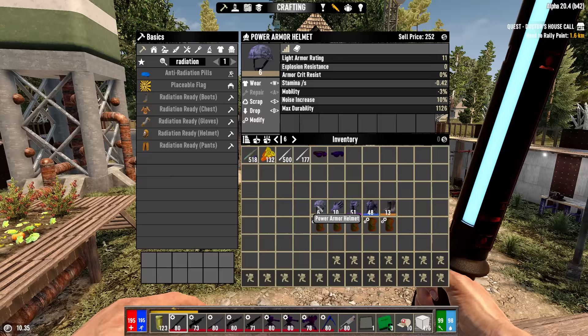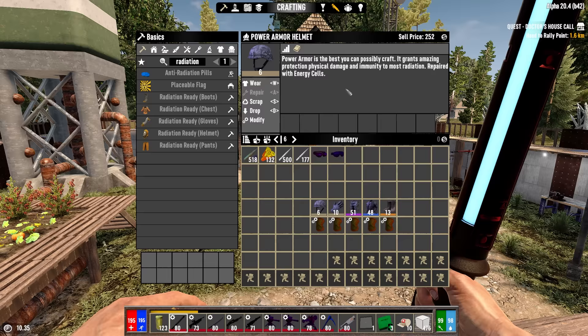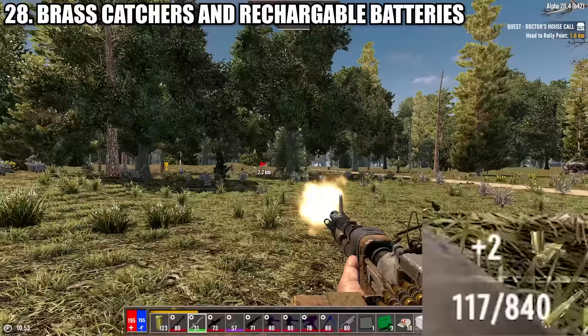You can improve the utility of your armor by applying radiation-ready and ablative armor mods. They're expensive to make but give radiation and fire resistance respectively. Power armor already comes with these bonuses, so you cannot modify it with those mods.